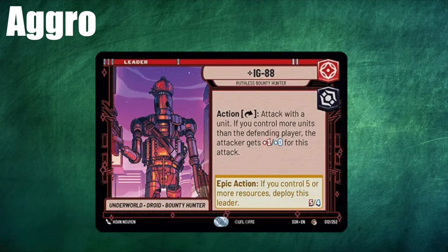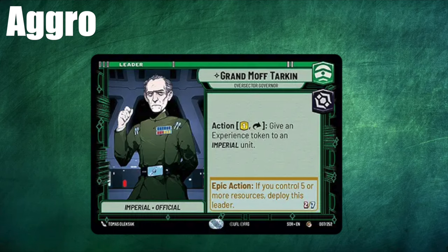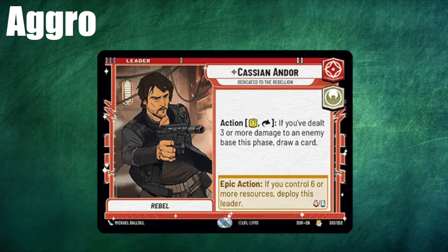This ability is actually really strong. I think if IG-88's stats were just switched around and he was a 4-5, he'd be much higher on tier lists and a more played leader, but as it stands he's just too fragile — a glass cannon basically. Next up is Tarkin, who comes down on turn 4 as a 2-7 with the ability to give an experience token to an imperial unit. He can be used in aggro or midrange — with Tarkin you are playing lots of small things and buffing them with his ability, so he's not an archetypal aggro card but he can be used in this way. Lastly we've got Cassian, who like Tarkin can be used in aggro or midrange. He comes down on turn 5 as a 4-6. His ability is all about dealing damage to the base and drawing cards, which can be quite powerful in aggro, and the cards you draw with Cassian you can play out as you draw them because they're so cheap. He's not the best aggro leader but he does have some potential.